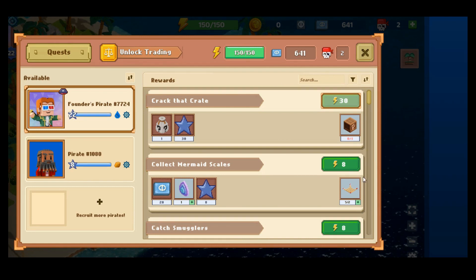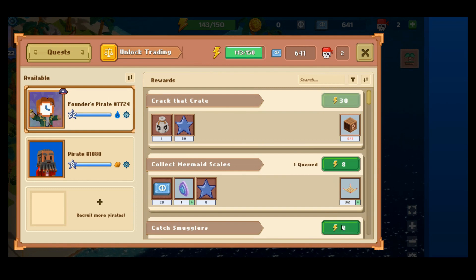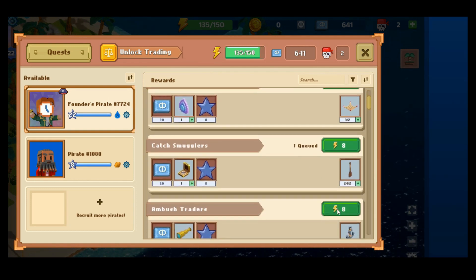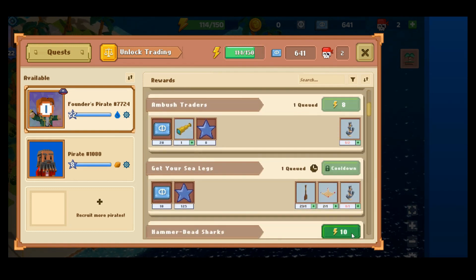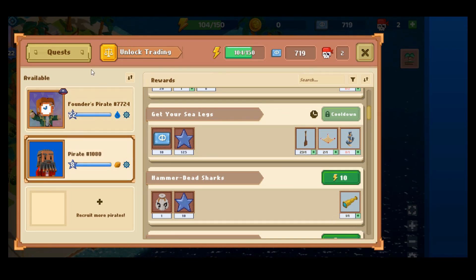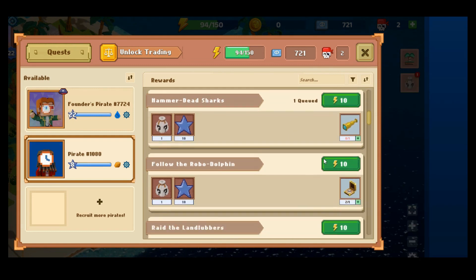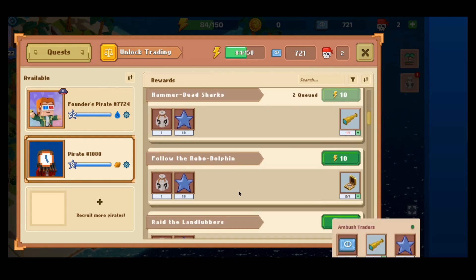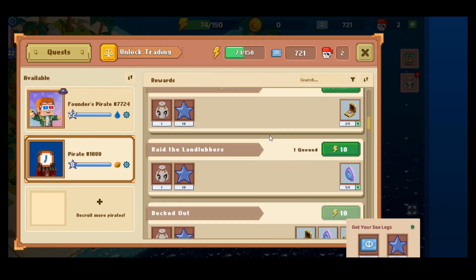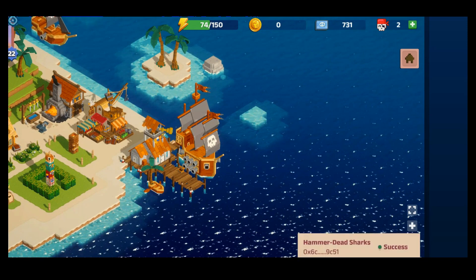Here are some quests I can do. I've filled up my energy so I can start to use it up. These are very simple missions — just sort of use up that energy. I have one proper NFT, one Ethereum NFT, and then one here which is the free NFT you get when you start playing the game. So I'm just using up my energy to do those tasks.